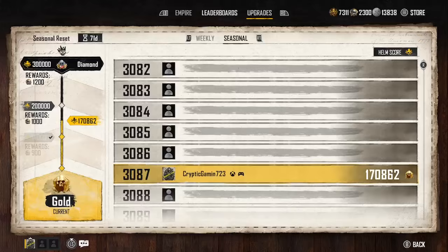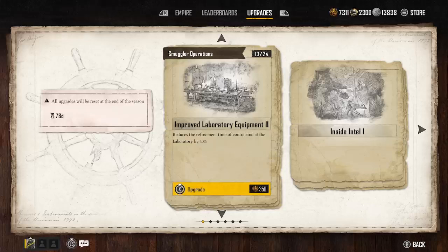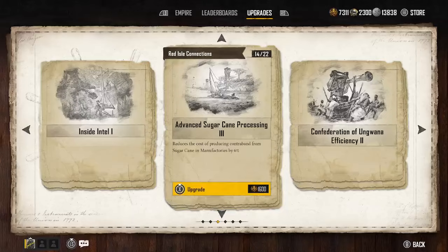Now understand you have your smuggler operation — this is improved laboratory equipment. It's going to allow you to make the gold skull and different products like that, the rum and the gin and so on. Those are really good things to do and bring those up. We've got that up to about a 13; I've not brought it much higher than that.